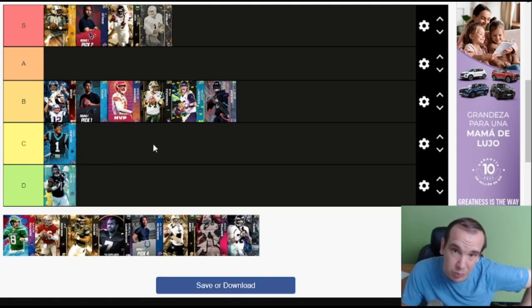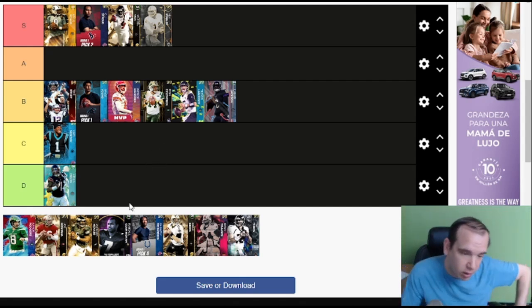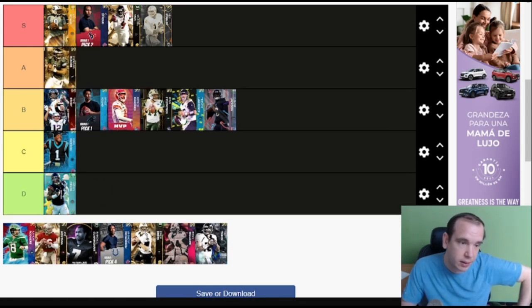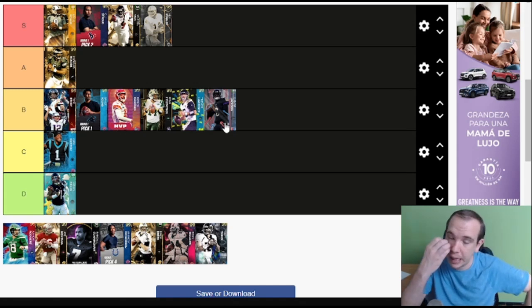Justin Fields is probably one of the worst 98s in the game — bad release, bad card. Stay away from him. They didn't give him good abilities; they gave him a bad release. So yeah, he's definitely not going to be as good as, like, a Tebow.